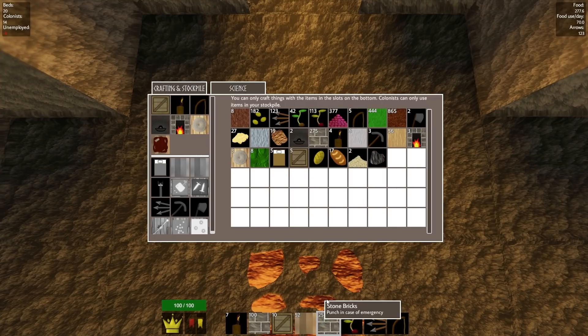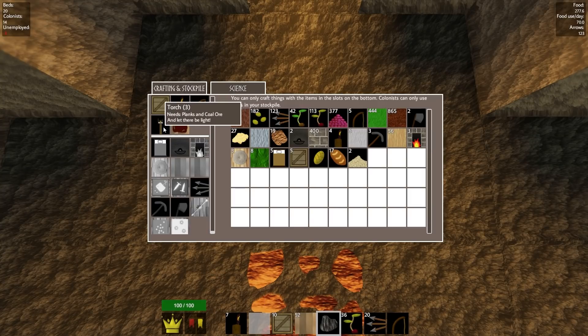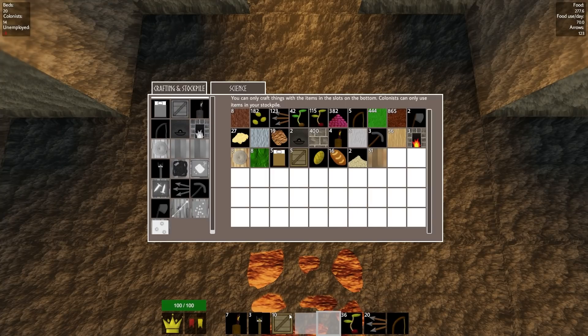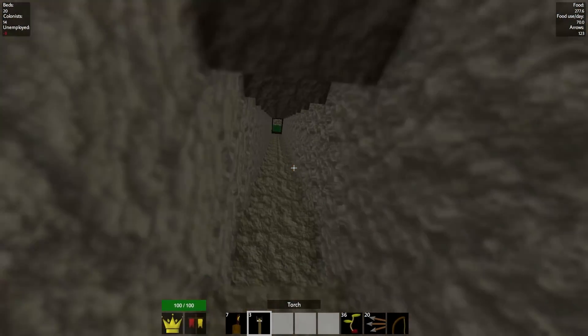I'll throw the stone into the inventory, grab the coal, and make a bunch of torches. Apparently only three of them — really? Only three torches? That's a bit weird. We'll go ahead and put those in there, and I guess we can get out of here.